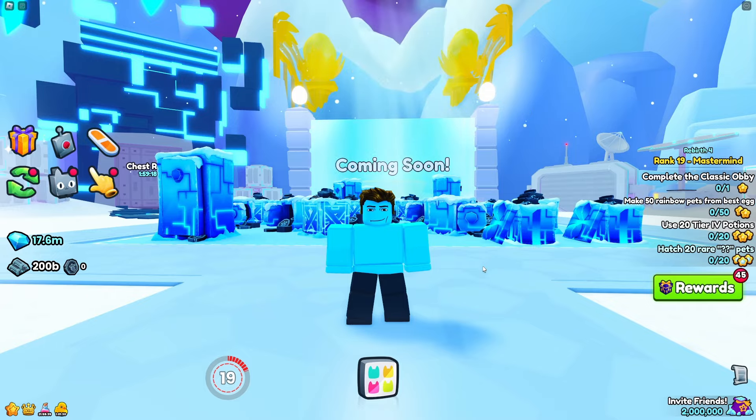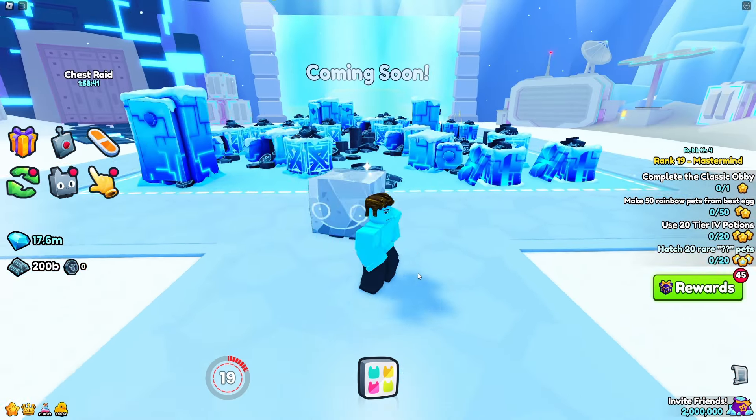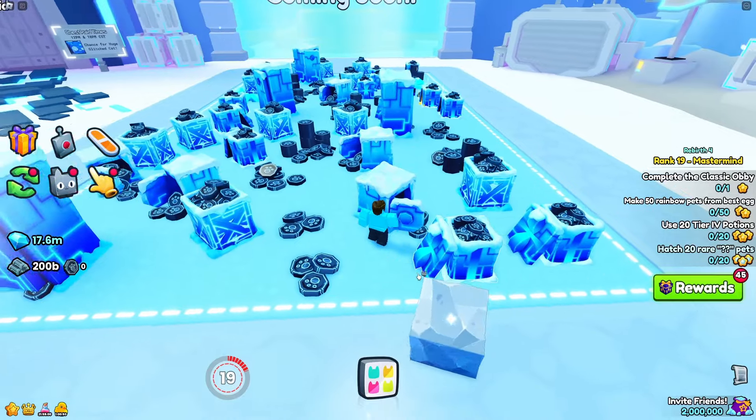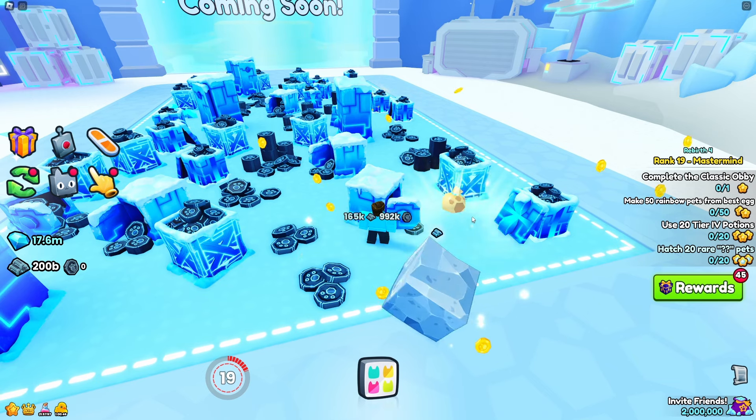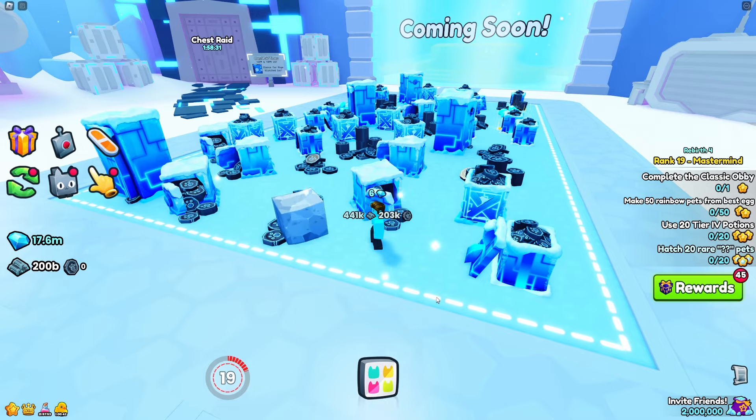I'm going to be equipping a normal huge pet, and for this test it's going to be a happy rock that's level 91. So let's go ahead and see how much damage it does. For these breakables it's doing 5.2 million damage, and for the crates it's doing around 4.8 million.